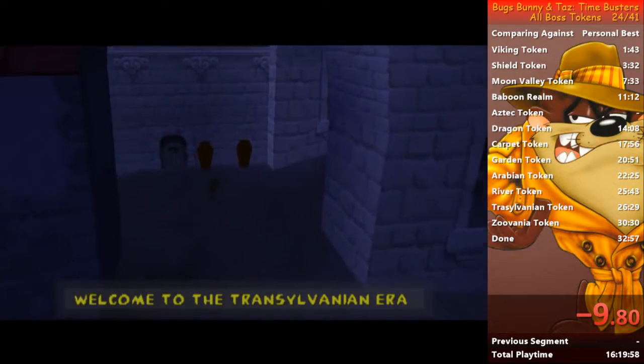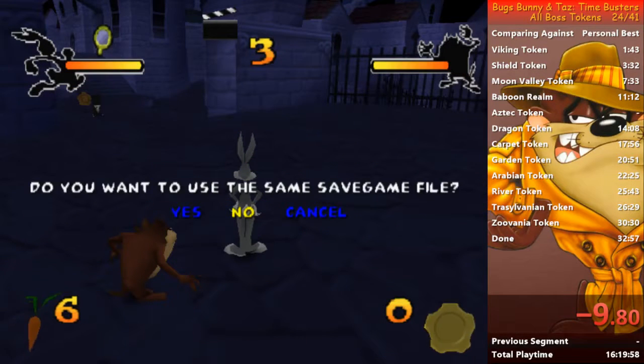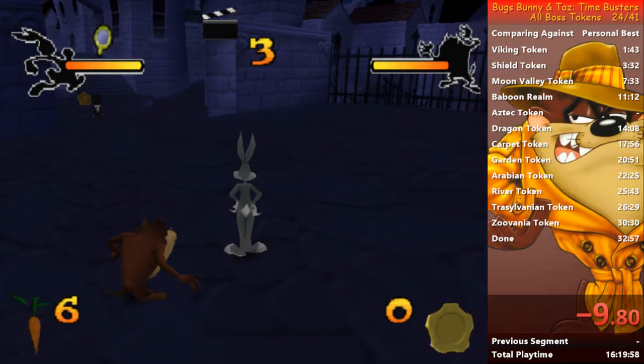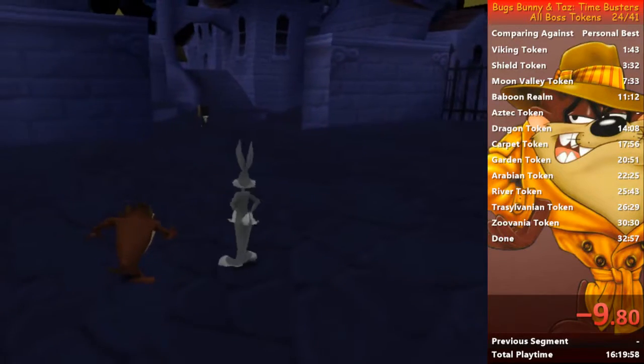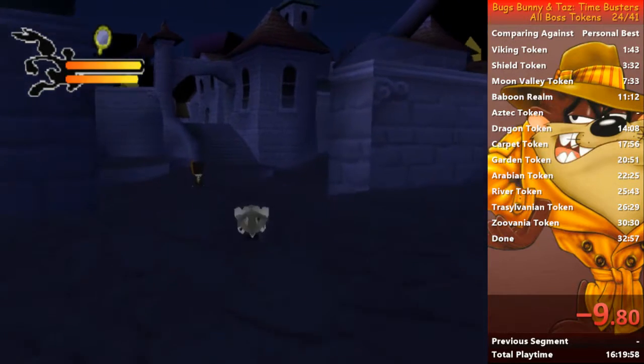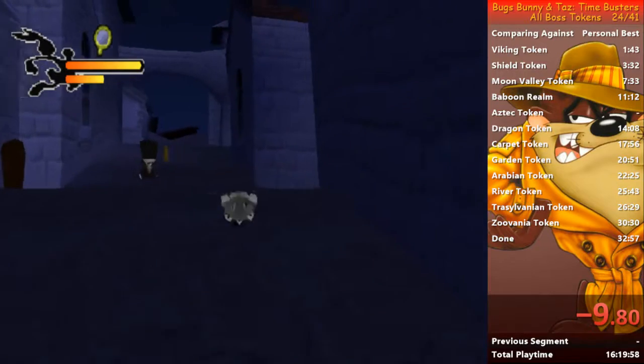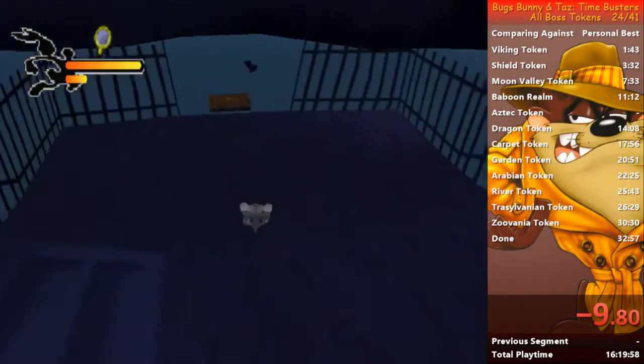Alright, for this last era, I'll just save the game because I will soft lock in a few seconds. You first need to complete the race token again. So for that, you need to roll, go here, and talk to this bat.